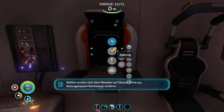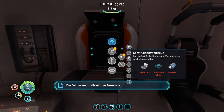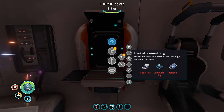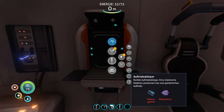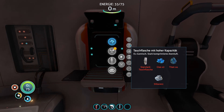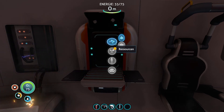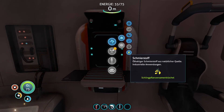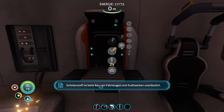Jetzt sind wir eigentlich gar nicht mal so schlecht ausgestattet für den Anfang. Konstruktionswerkzeug – wir brauchen einen Kabelsatz, um uns eine Basis zu bauen. Batterie, Computerchip und Kabelsatz – das ist natürlich ein bisschen was, das wir dafür brauchen. Tauchflasche mit hoher Kapazität – das wäre mein nächstes Ziel. Silbererz brauchen wir dafür. Wir müssen jetzt erstmal Silbererz finden. Wir machen uns mal Schmierstoff, weil ich glaube, das Zeug verwende ich dann doch für diese Lianen-Dinger.